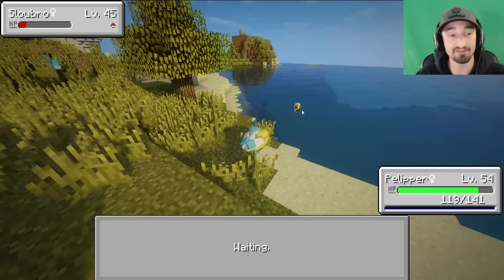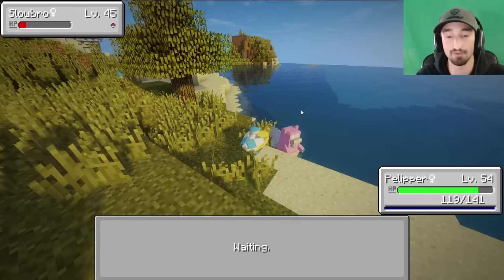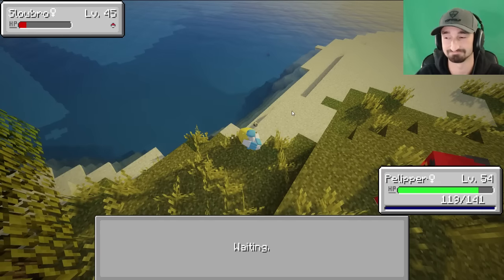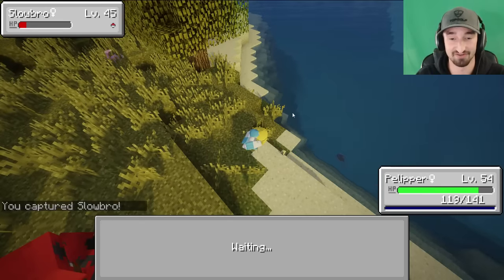Wow, he broke out. I mean, he has level 45s. It's not that crazy, but he has like no health left - he's in the red. And I always find it weird. Like, I feel like if a Pokemon's in the red and you use an Ultra Ball, it should be very rare that they break out. That's fair, but you never know. Sometimes they just don't want it.